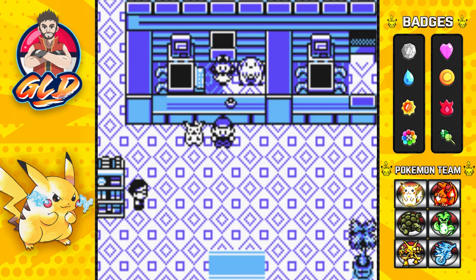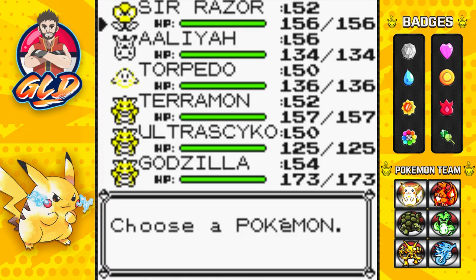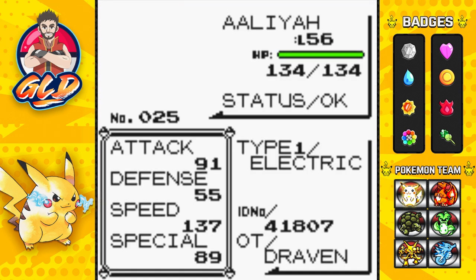What's up guys, it's me your host Draven, and welcome to another episode of our Pokemon Yellow walkthrough. In our last episode we managed to go through Victory Road in a speedy way. I did say I was going to train some Pokemon and do some new things, like teach our Pokemon some new moves.